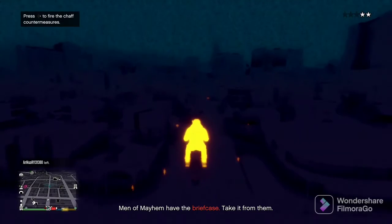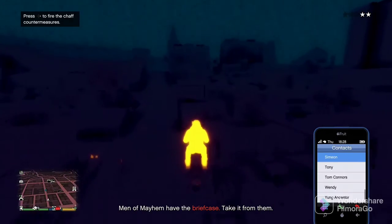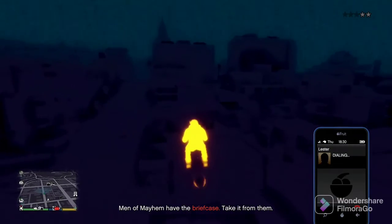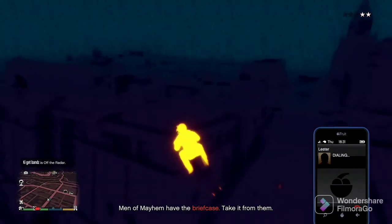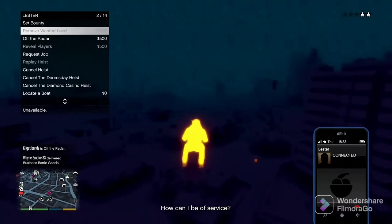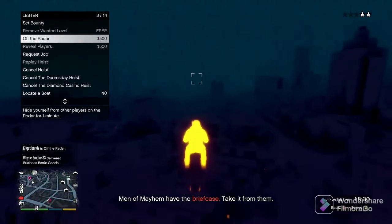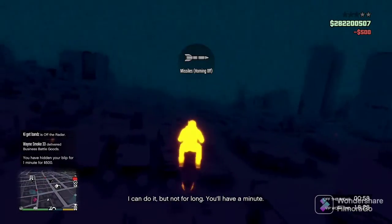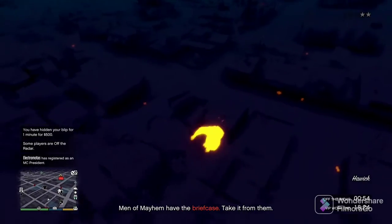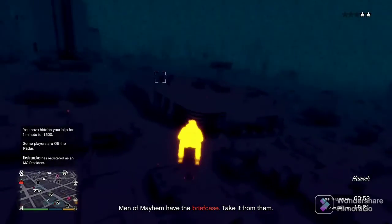So once I saw he was in a wall breach, first thing I did was go straight into thermal, got on my oppressor, and went off the radar. I decided to go up to this building to get a better vantage point and snipe him out of the wall breach. This is really easy to do. This used to be a big thing back in the day, but now with thermal this has been a lot easier to do and get somebody out of.